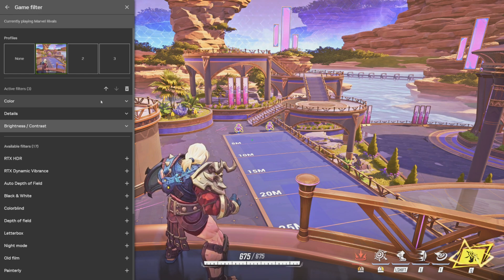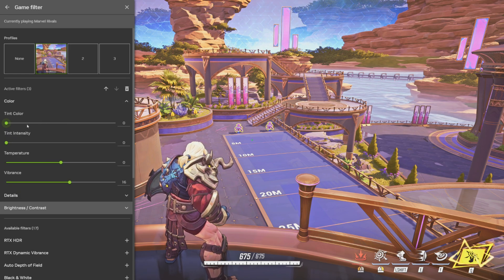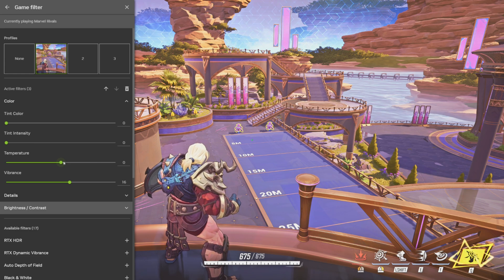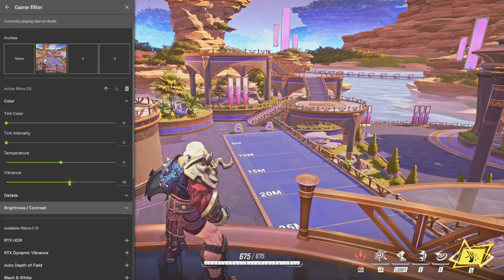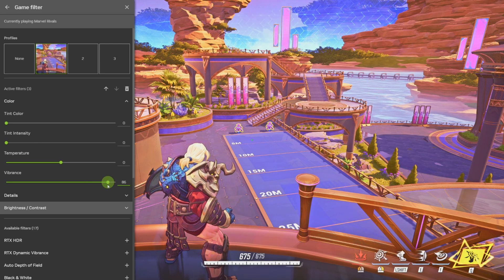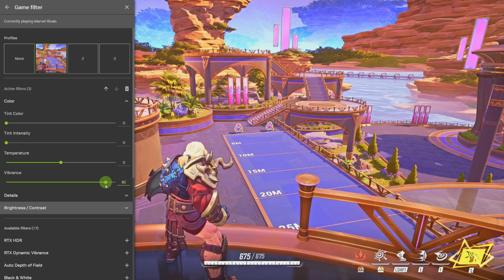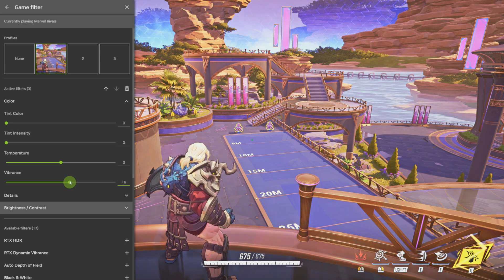In my opinion, I found some really good settings. Start with color. Go down to tint color — zero — because you don't want any tint on your game. Tint intensity, obviously zero. Temperature, zero, because it's like a tint and it's going to change your screen to be blue or red or whatever. Vibrance, I only have it up to 16. If you go higher, some people think it looks good, but it's also going to strain your eyes. The brighter, really bright colors — especially in a fast-paced game like this — it's going to hurt your eyes. So I keep it down at 16.